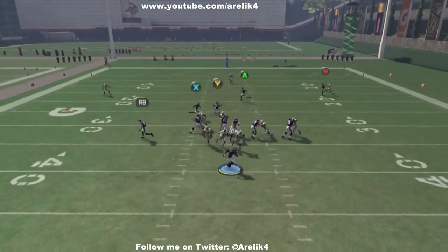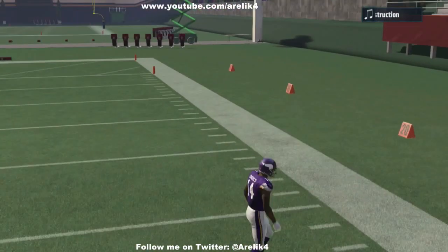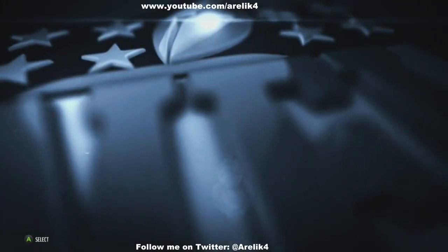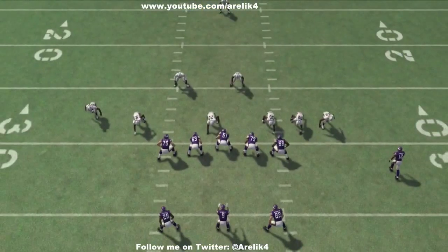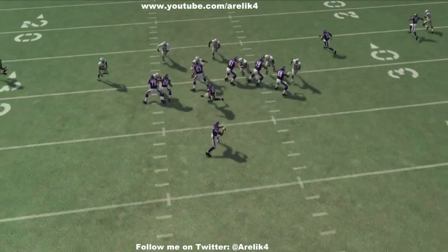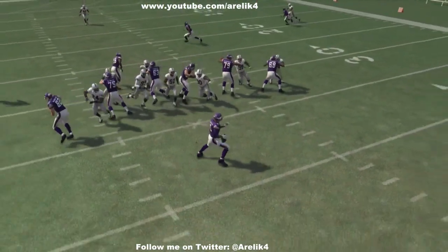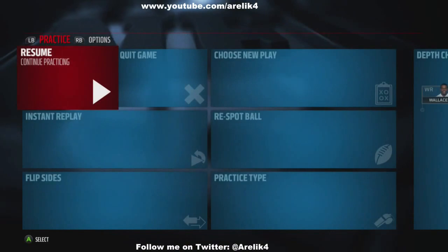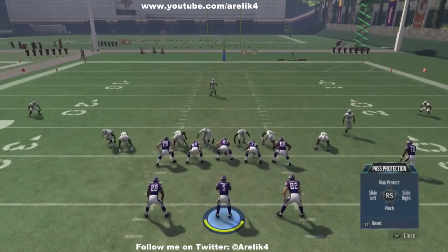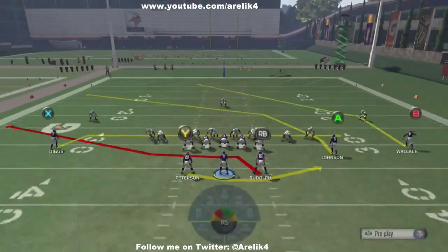I'm not going to be afraid to throw the ball away if I have to, or scramble. If you expect you can't get the ball off, scramble real quick and throw it away. If your guy's not open, don't force it — scramble. One thing I've learned is I'd rather scramble for three or four yards than throw an interception.